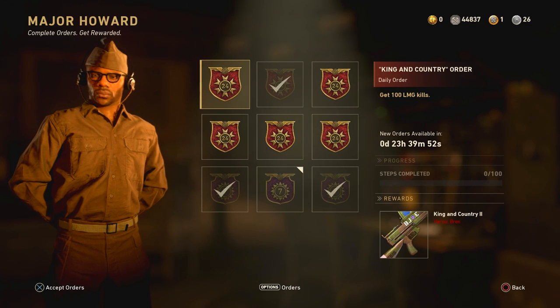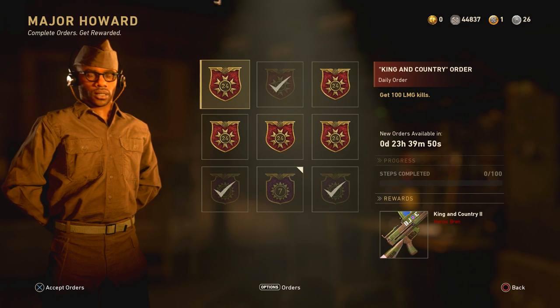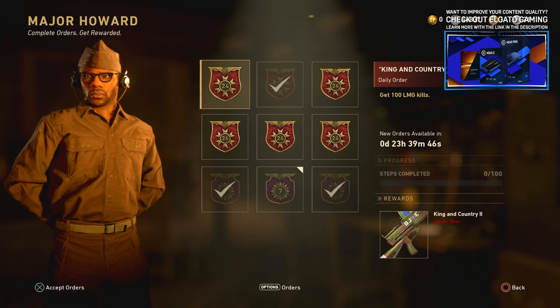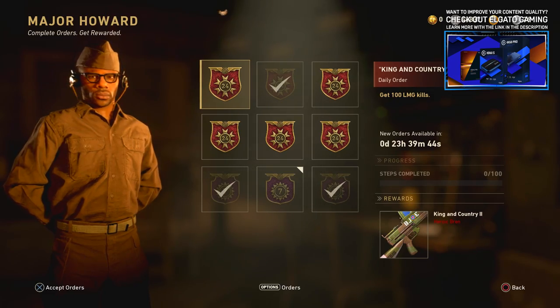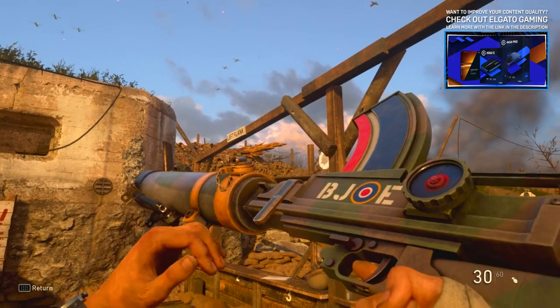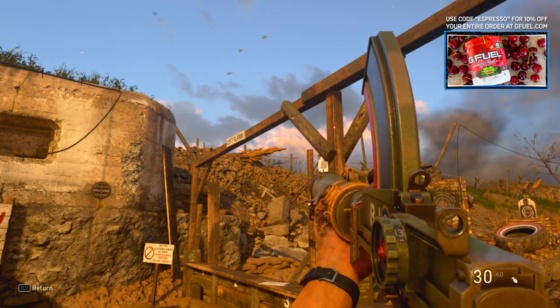Real quickly before we jump into the video, we've got two awesome daily orders up on the board. First, for 100 LMG kills, today's daily weapon order is the King and Country 2 heroic Bren variant, which will get you 15% extra XP per kill, so that is always nice to have.